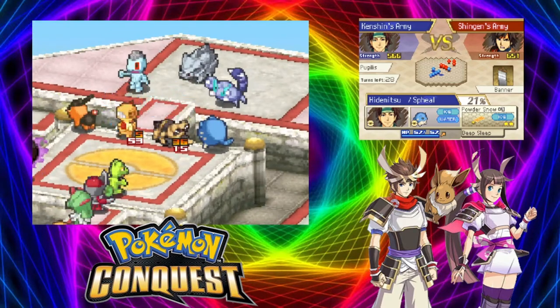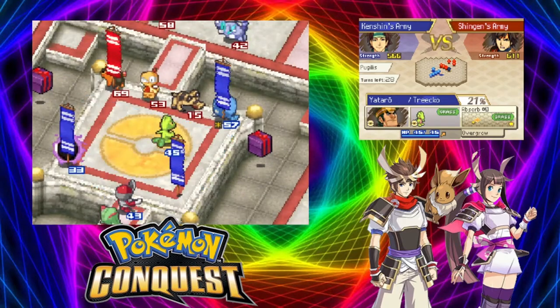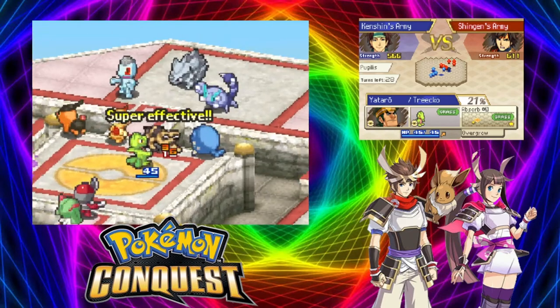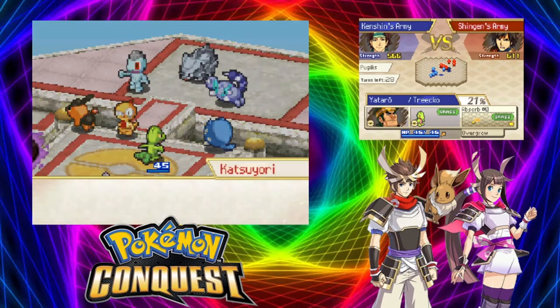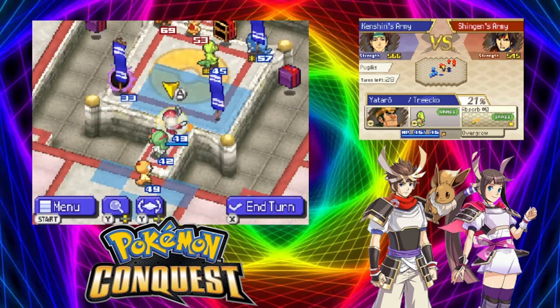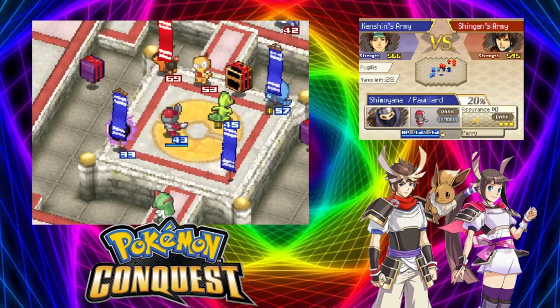Get an Icy Wind off, do really good damage, and put a Sandow in range of Treecko. Tepig shouldn't move from the flag, so that's going to be a good thing for us. 'Curses, we'll get the next one - you definitely win!' Well the match isn't over yet, but I'll take the win.